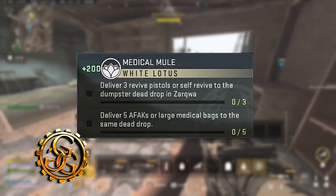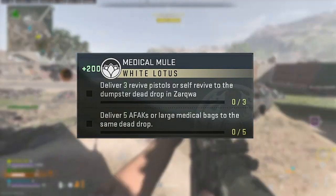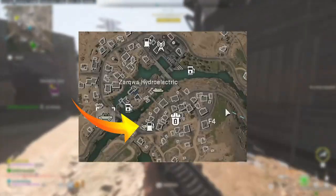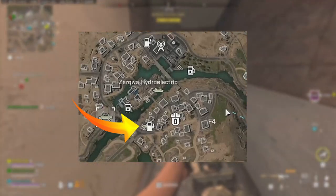Medical Mule is a White Lotus DMZ Season 4 mission. In it, you must deliver three self-revive pistols or self-revives to the Dumpster Dead Drop at Zarqua Hydroelectric. Deliver five AFACs or large medical bags to the same dead drop. The key to this mission is finding the self-revives and the five AFACs in the medical cabinets around the map.